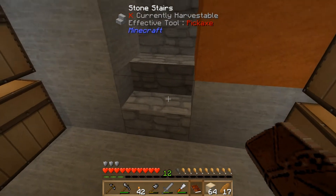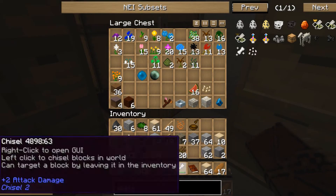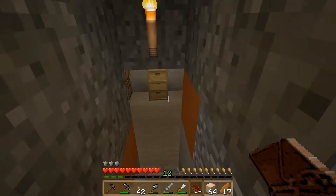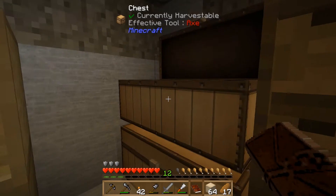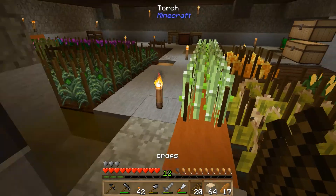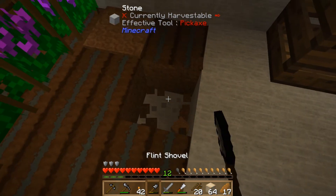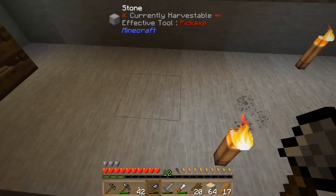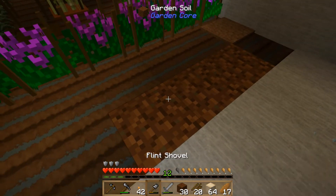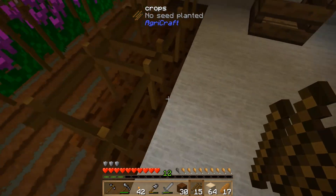Essence of copper will require garden soil to grow on. Let's find the garden soil and go grow some — digging out a few blocks of dirt, popping garden soil down, tilling it, and putting some sticks down. I don't think I can plant this though, because it's the essence — I need the seed.